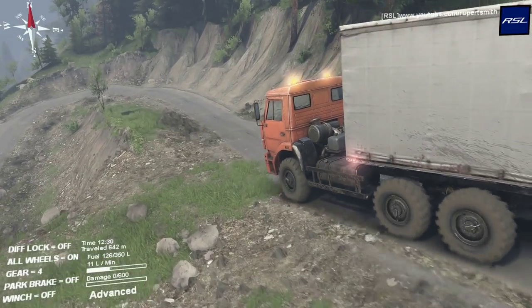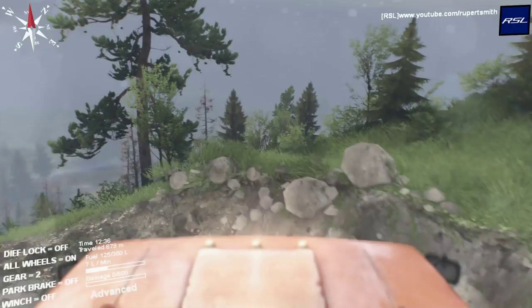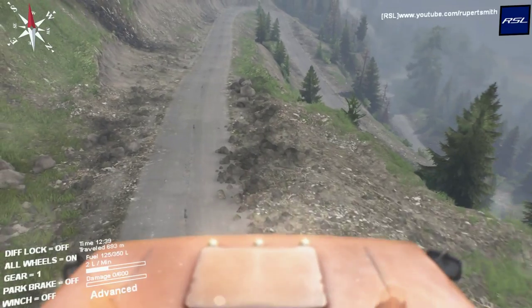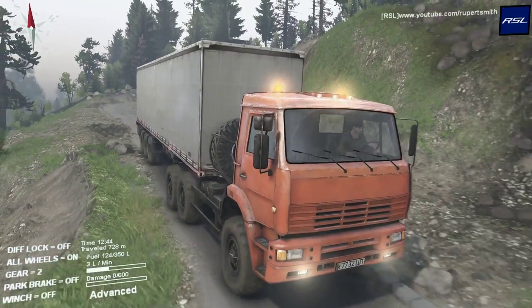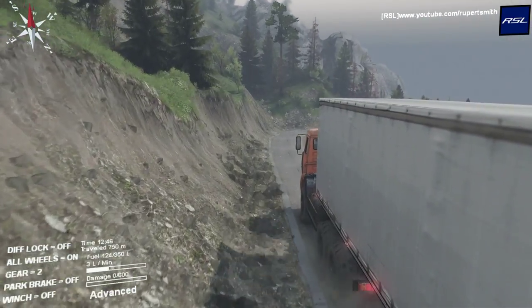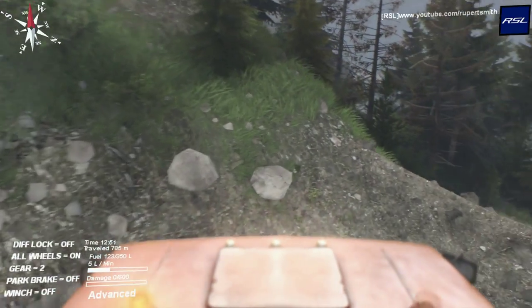Into fourth — I'll let it roll down a bit. I need to take quite a wide swing here. We don't particularly want to come off the edge because that would not be nice. I reckon you could roll it all the way to the bottom if you weren't careful. Put it in a lower gear just so we've got a bit of engine braking on the way down because we don't really want to be using the brakes. I'm not sure whether this game simulates brake temperatures, but we don't want to be overusing the brakes.